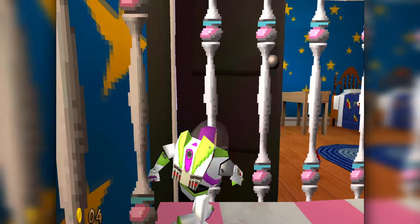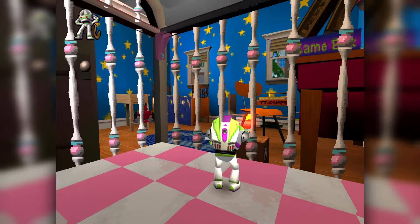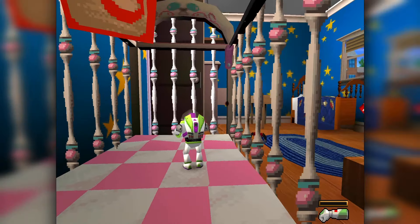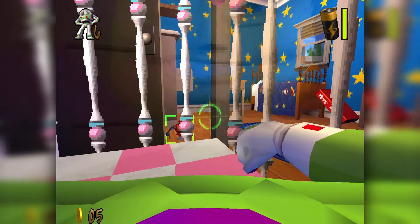Aside from the camera, Buzz himself controls really well. I just wish there was an option to decide whether you did or didn't want to invert the scope. You're really stuck with what the game gives you, so if you're not used to the setting this game has — well, too bad.